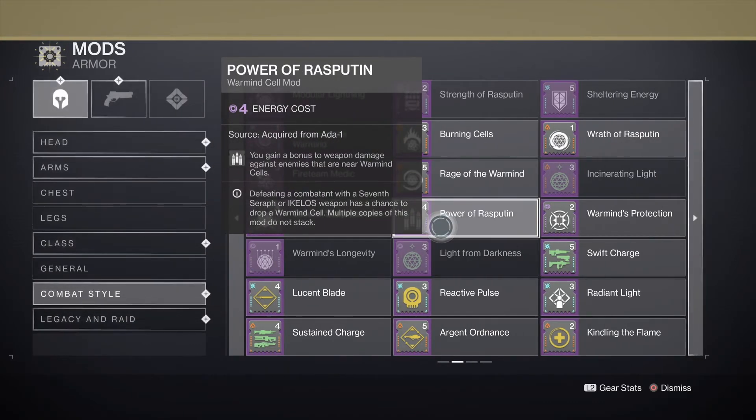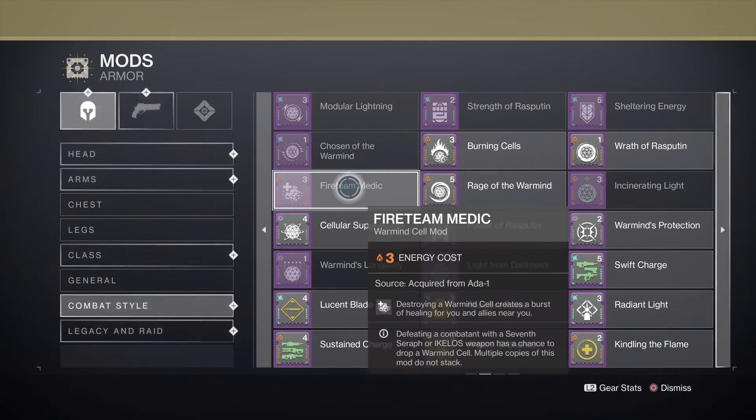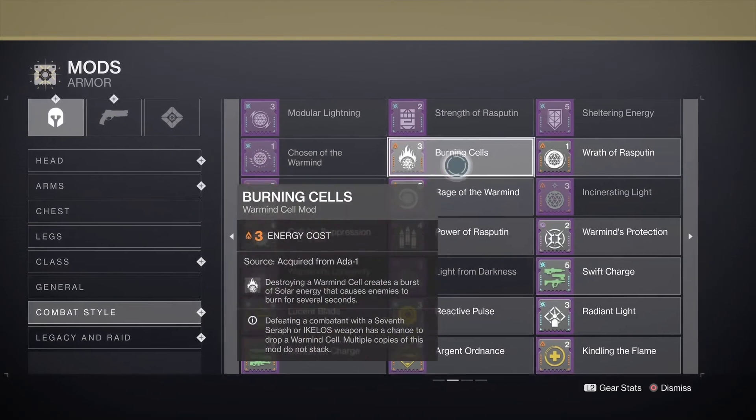Power of Rasputin is also pretty good — you gain weapon damage near Warmind Cells. It's not the best thing in the world, but it's good if you're looking for that kind of build. The best mod here in my opinion is Fireteam Medic — when you shoot the Warmind Cell you get healed, which is pretty good because it heals you instantly. I just don't have it yet because Ada hasn't sold it, and I wasn't here during Season of the Worthy.